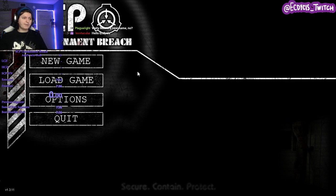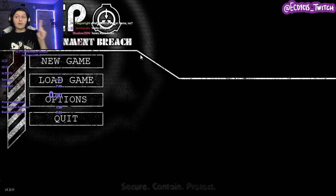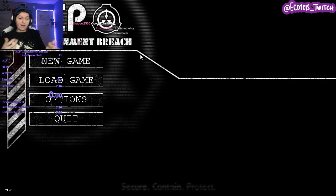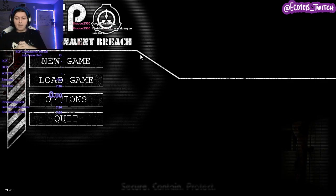First things first, I'm doing any percent, no out-of-bounds, set seed. What it means is we don't go out-of-bounds, we do ending A, and it's set on the same seed so it's always the same layout. There are random seed runs where you have to know what room is defined, which is still not the most difficult, but still. I'm making a pseudo-tutorial for this because I couldn't really find one — I found some tutorials, but nothing like a dedicated marathon commentary.